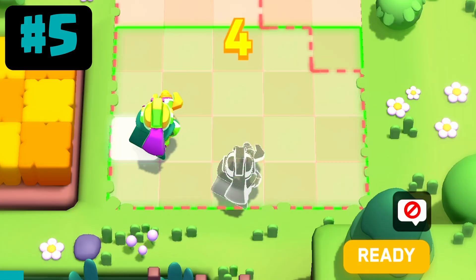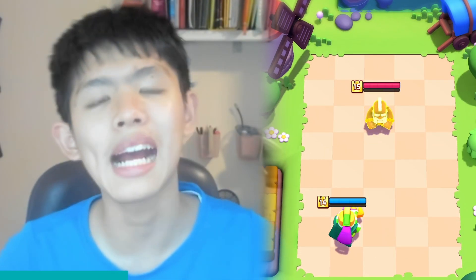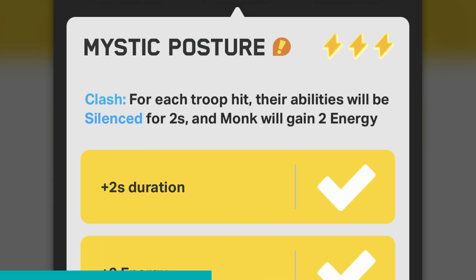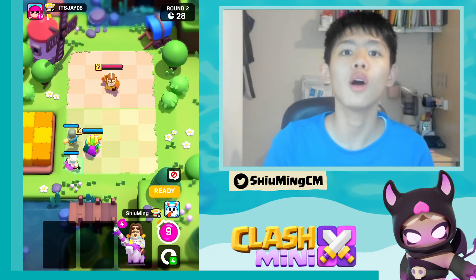You don't want to place anything against the Monk in round one because you don't want to risk that Monk being in the same lane as your minis — if that happens, the Monk basically gets free energy for the entire game. So wait to see where his Monk is, and then in round two avoid that lane to eliminate the threat.